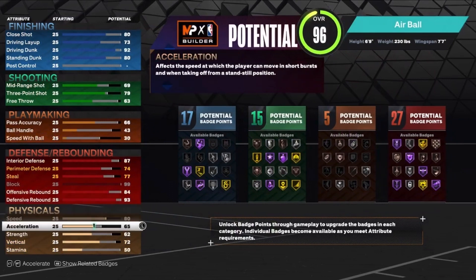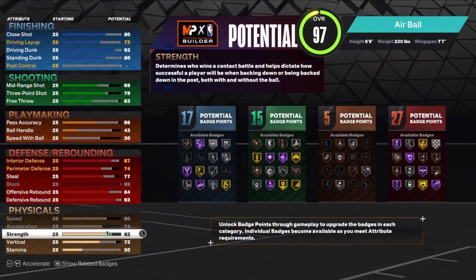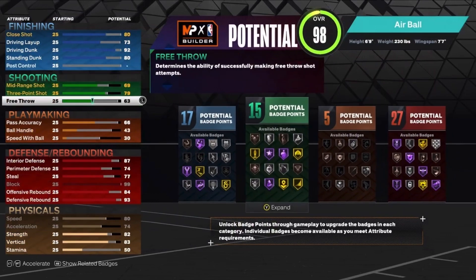This build is going to be insane on defense, along with having that 80 speed and 74 acceleration. The strength is going to be an 82. Then we're going to put the vert up to an 83. 83 vert is going to be really nice for grabbing boards and stuff. Keep in mind you do have a 92 driving dunk, so you will be able to jump really high when trying to dunk.